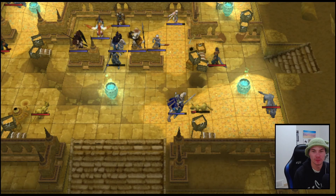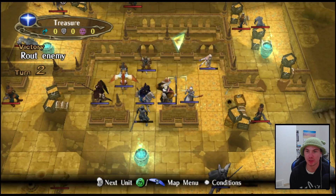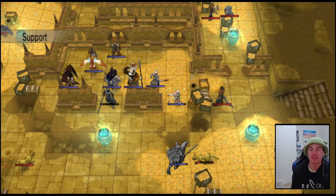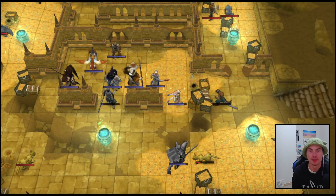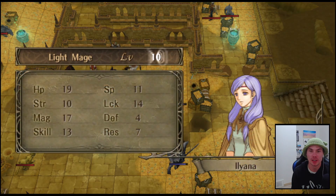We get a level - what's Joffrey's level? Defenses. Makai can probably take you out - nice. This is going pretty solid so far. I do know there are reinforcements up at the top so I'll have to worry about that a little bit.